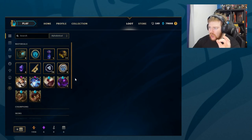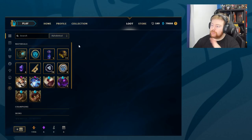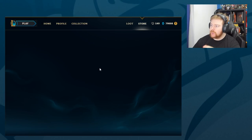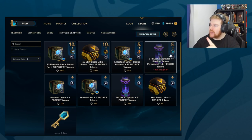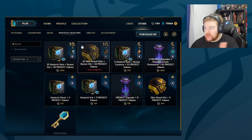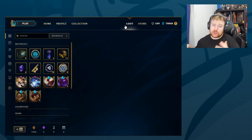If I'm not mistaken, I bought five. So I bought two other packages basically - one of these, which is the ten skin shard orbs with one bonus orb, and then five Project capsules with a random emote, and 45 Project tokens. So we're doing a breakdown. I always do these when they have these type of events.